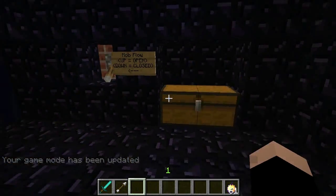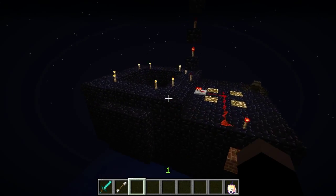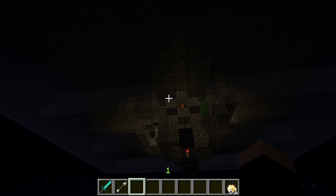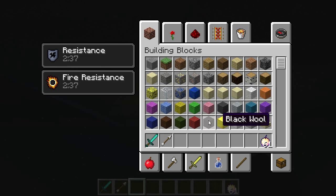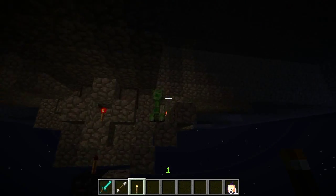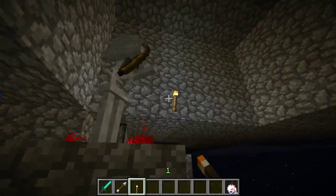Hey guys, I'm back for another Minecraft video, and this is the music disc machine. What this is, is a relatively small sky trap that generates lots and lots of music discs. I'm going to explain how this works in a little bit — I'm just lighting up the wiring over here so stuff doesn't spawn.